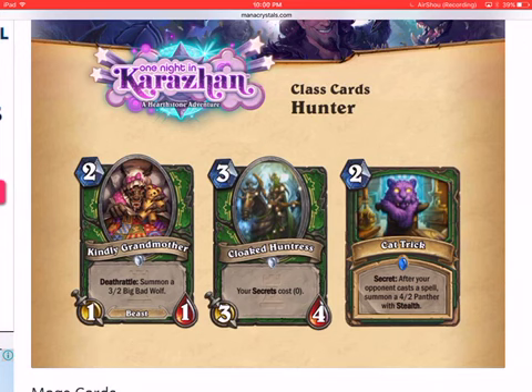Moving on to Hunter, I think Hunter also did pretty well in this expansion. First, Kindly Grandmother is a two-mana 1/1 deathrattle that summons a 3/2 Big Bad Wolf — not bad. It's a deathrattle minion that helps in deathrattle decks and is sort of like Haunted Creeper, which was a really good card. Cloaked Huntress is not bad either — I think it might get played in Secrets decks because spells and secrets cost zero.